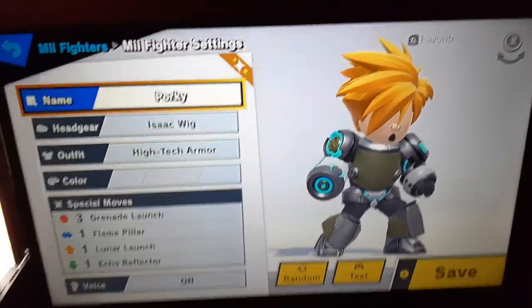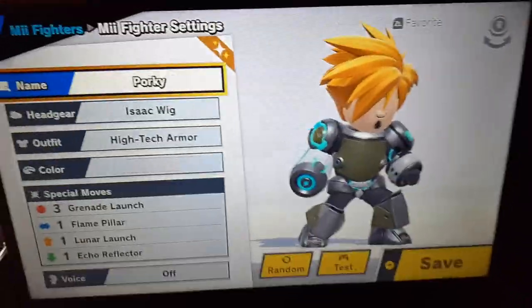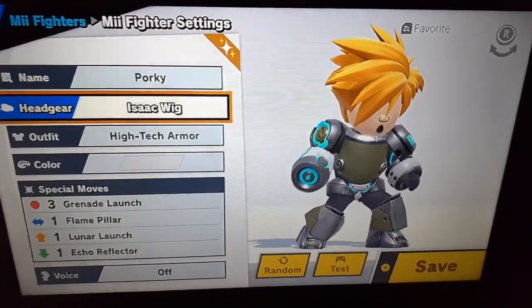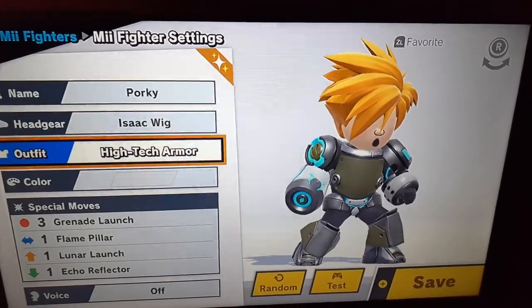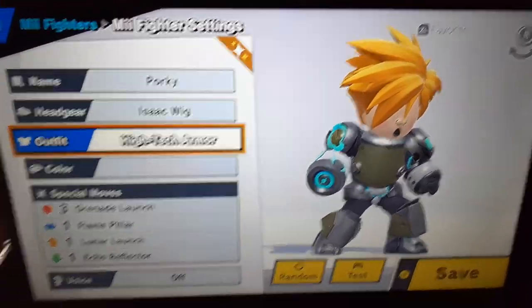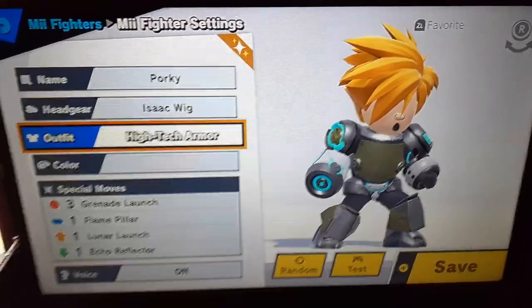There's Porky! For the headgear and outfit, I chose an Isaac wig for hair and high-tech armor for the mech suit, since Porky does have a machine that can be used to defeat Ness and Lucas.